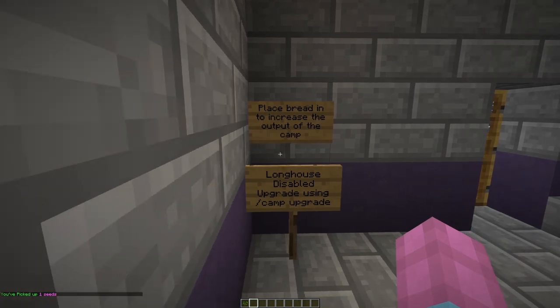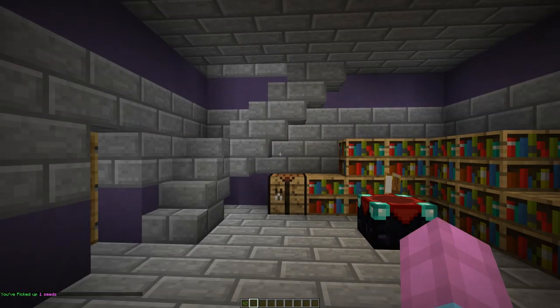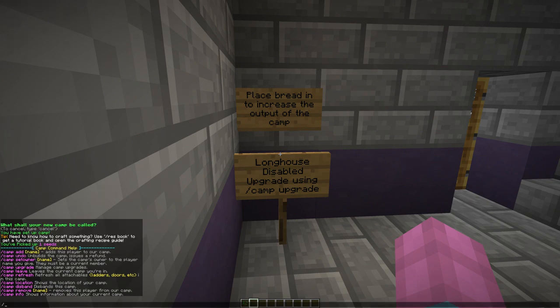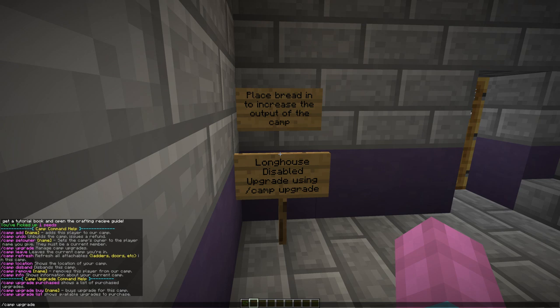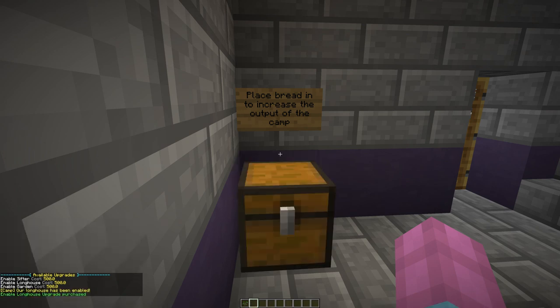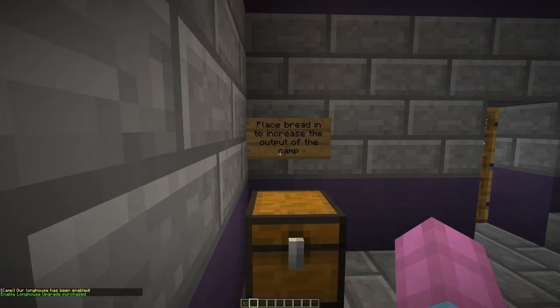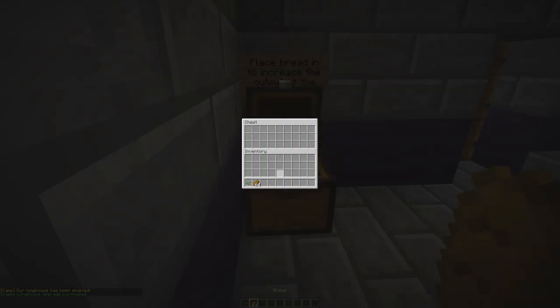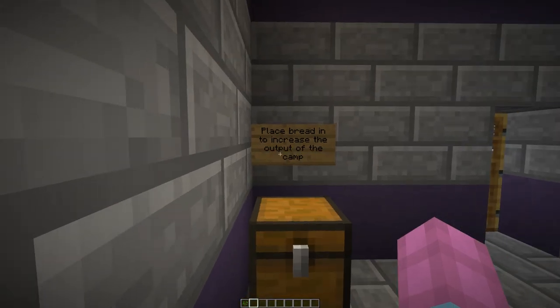Inside the structure you'll find some signs. One of them will prompt you to upgrade your camp longhouse. You'll want to do this as soon as possible. The longhouse upgrade costs 500 coins. Without the upgrade, you cannot found a civilization. Place bread into the chest that appears in order to generate coins and tokens of leadership every hour. You'll need 36 of these tokens with your ID on them to craft a SIP founding flag.